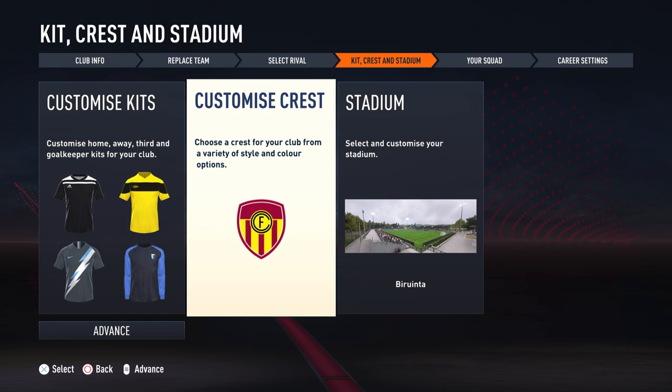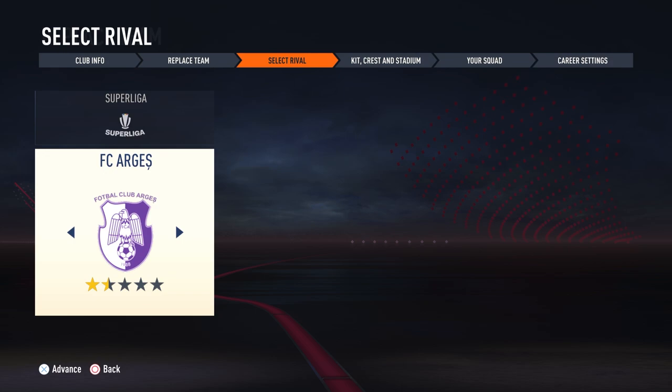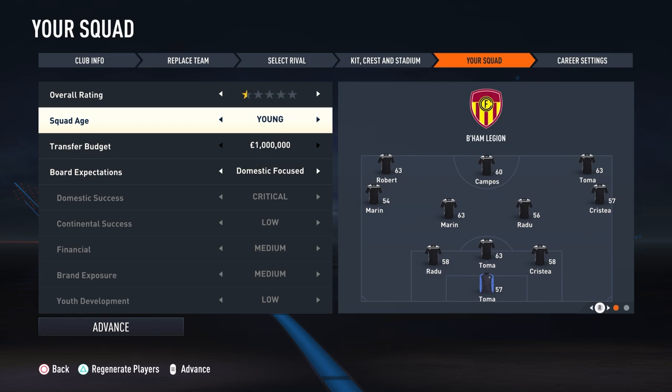Rapid are actually a team on FIFA 23, so unlike most created clubs, their rivals are already licensed in the game. With a route into Europe possible, you have three goals for this save: first, get them back to fighting for titles; second, see if you can win that Romanian Cup; and third, see if you can make it out of the group stages in a European competition — something no Romanian team has ever done.